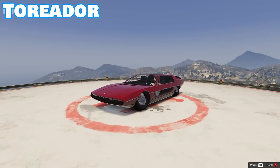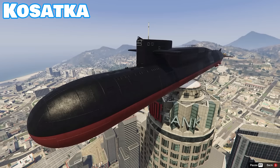There are only three vehicles in the game that have sonar abilities: the Toreador, the Avisa, and the Kosatka Submarine, which can be used to find hidden treasure caches in the ocean.